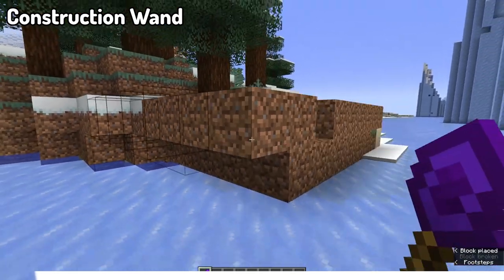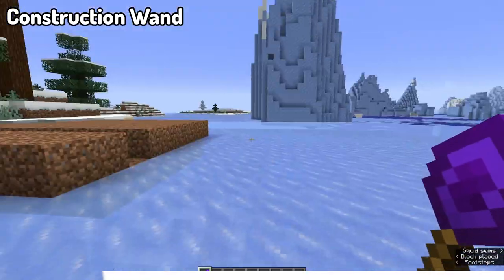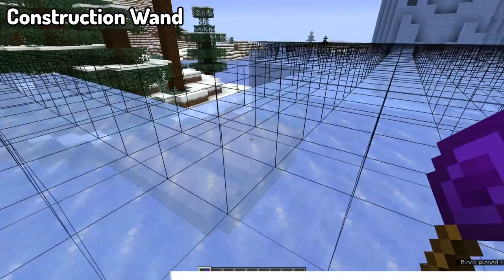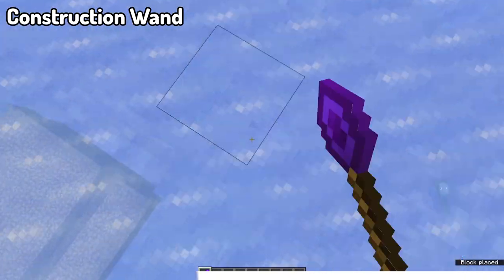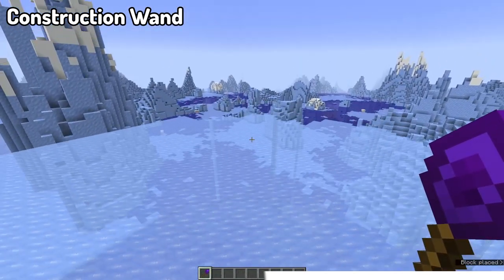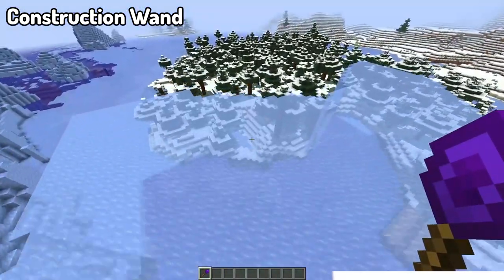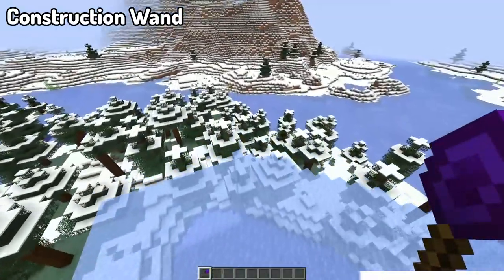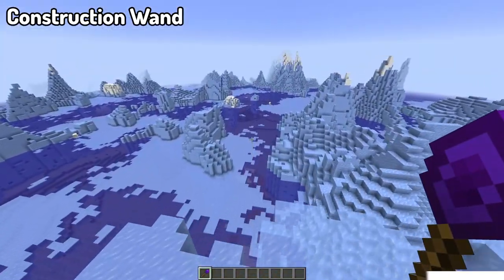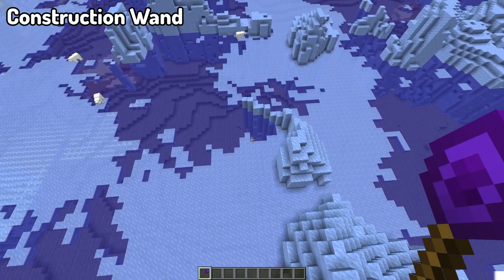Moving into the next mod, we've got Construction Wand. With Construction Wand, you can place multiple blocks — up to 1,024 at once — making it far easier to build structures. It basically allows you to extend the face you're building on, making construction far more efficient and quicker. It's especially useful for long bridges that are five or six blocks wide, letting you place multiple blocks at a time instead of one block at a time.